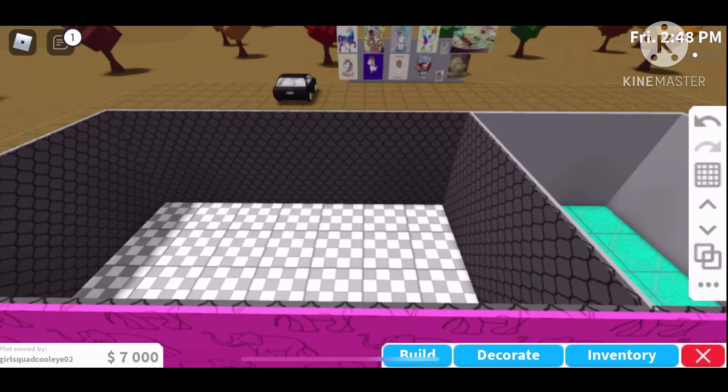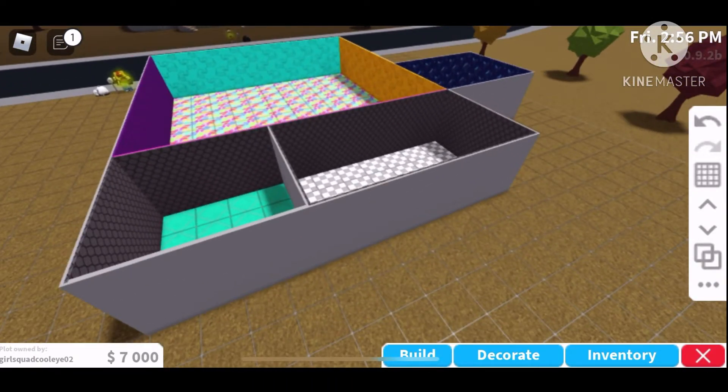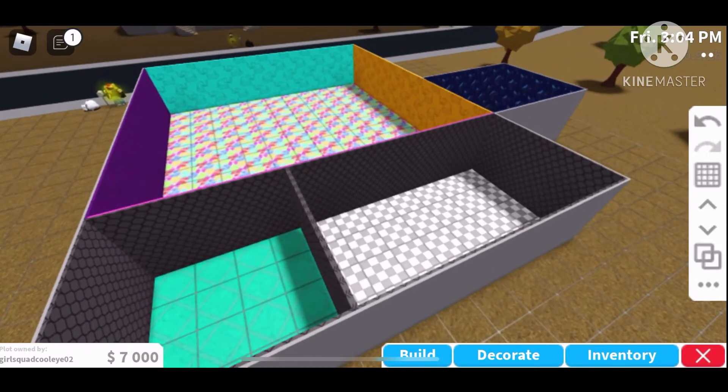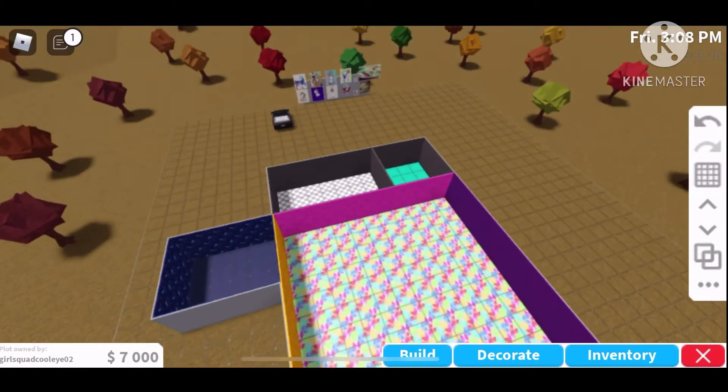I'm gonna make the bathroom tile the same as the kitchen. The bathroom is gonna be the same tiles as the kitchen — I don't care. You can make the bathroom a different color if you want; it's just my setbacks and I'm being lazy. I don't feel like it.